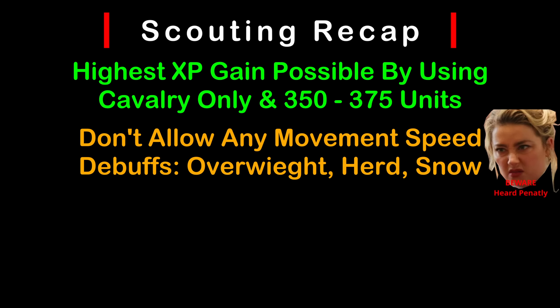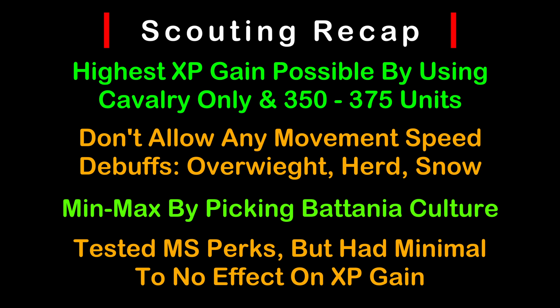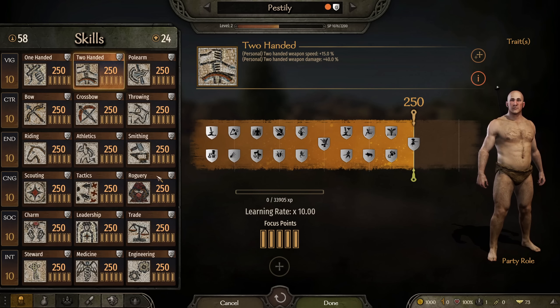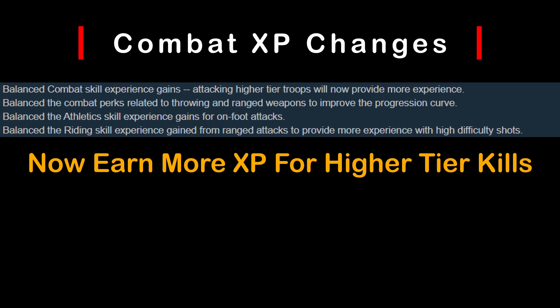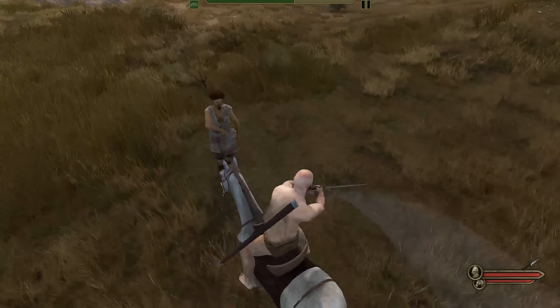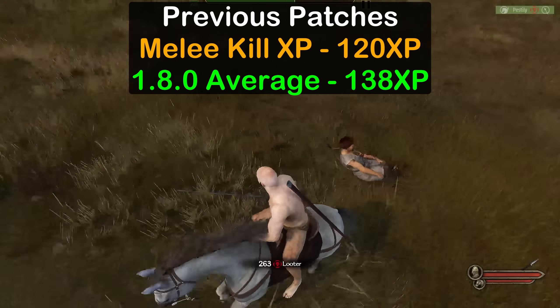Let's ease into it, starting with scouting. According to TaleWorlds, we can now gain XP by moving quickly and with more troops on the campaign map. Unfortunately, it's not quite the full truth. For the testing, we start by checking the previous XP gain mechanics of spotting tracks and spotting hideouts. Sure enough, we still get a small amount of XP from tracks and 100 XP flat per hideout. Prior to 1.8, hideouts only gave 50 XP, so this will be a good boost in the early game since getting past the early levels is challenging.